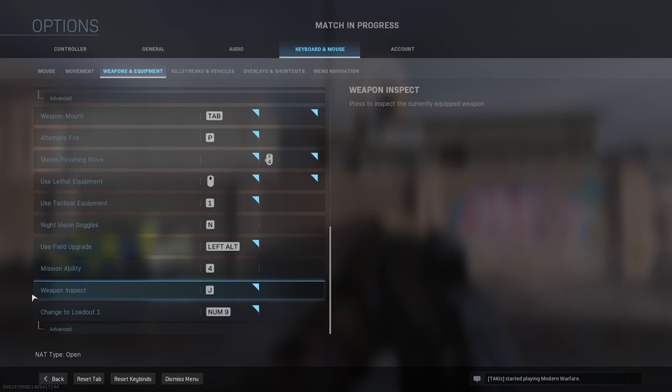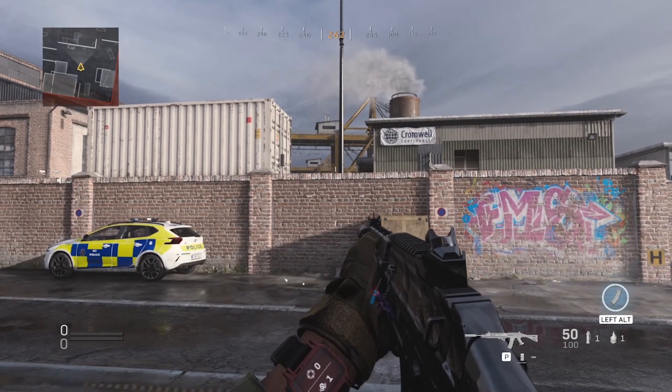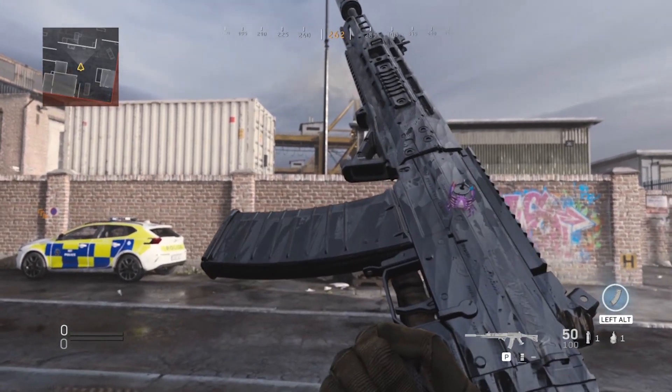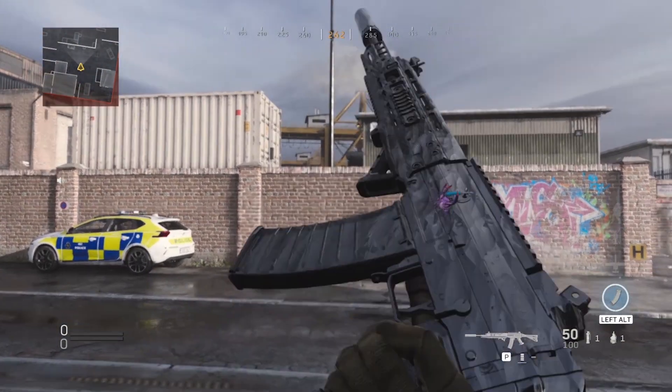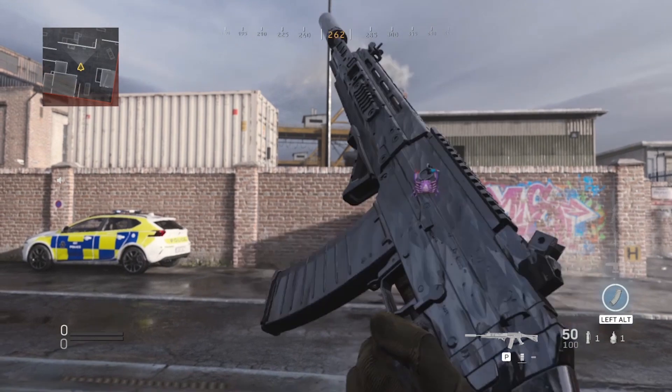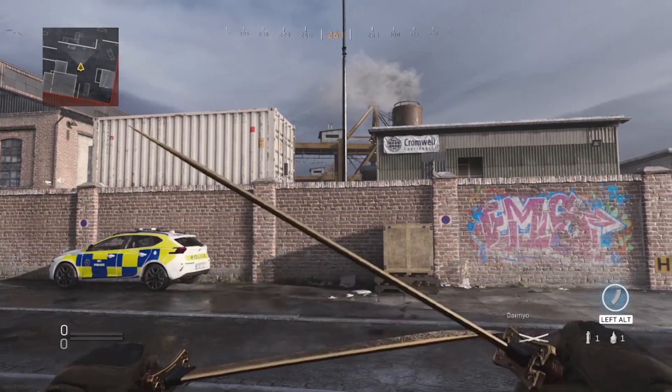Go over to Weapons and Equipment, scroll all the way down to the bottom, and you'll see 'Weapon Inspect.' For me I have it set to 'J', just because it's away from my main keys and I rarely inspect my gun. If I click 'J', as you can see it inspects my gun, and it works for any gun in the game.